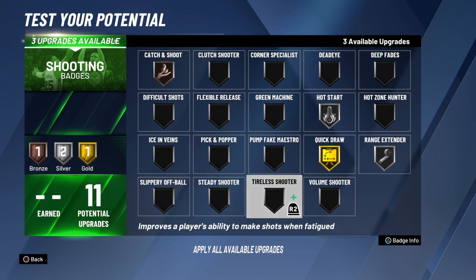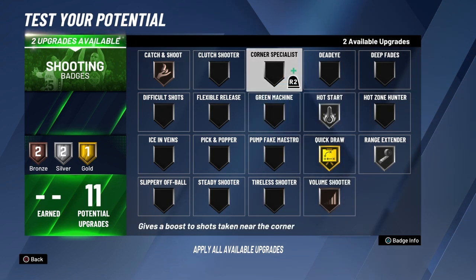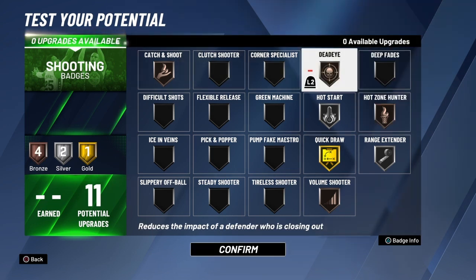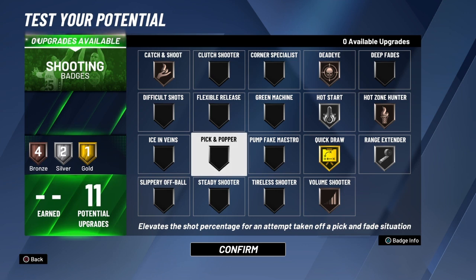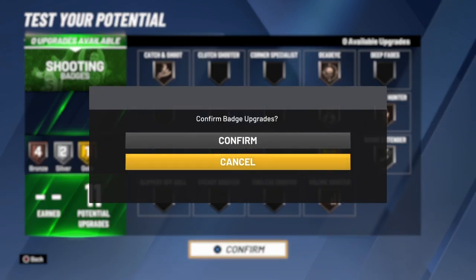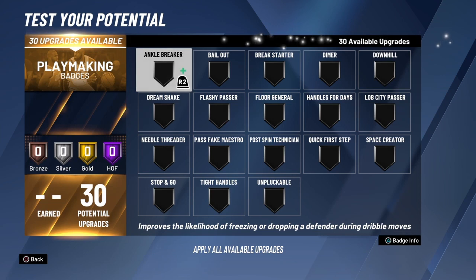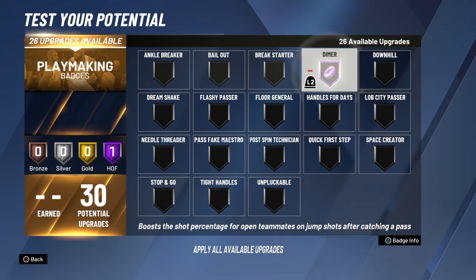Bronze Volume Shooter because in the NBA Lonzo does good when he plays more. Then Hazelmere — because obviously with any player if you get to your spot you're gonna score. And Dead Eye bronze — I feel like he could shoot those slightly contested ones sometimes.